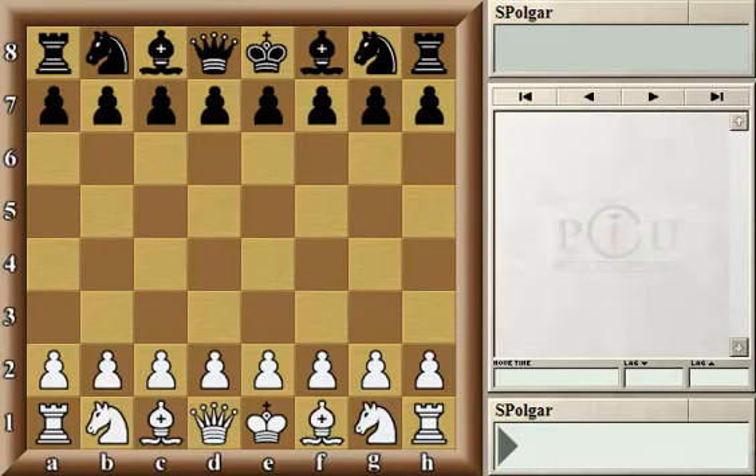Welcome to the Polgar Chess University. In this lesson, unlike most of the other lessons, I'll touch on an interesting opening: the Ruy Lopez Janisch Gambit, named after the famous great player from over a hundred years ago.